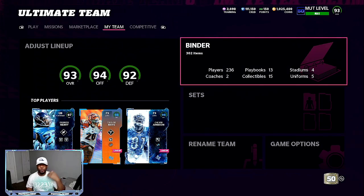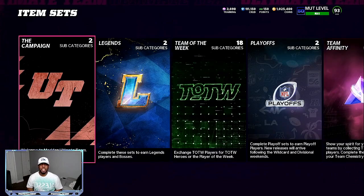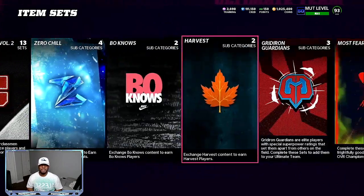Another method you can do to make coins over and over: as you can see, we are up almost 350,000 coins from yesterday. Right now it's all about profit. So you want to come in here to sets and you want to exchange 87s.